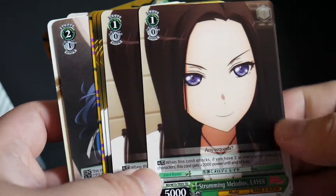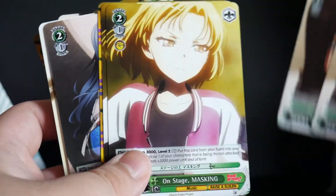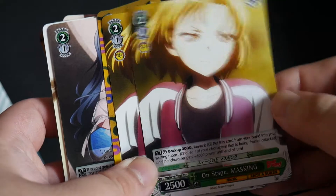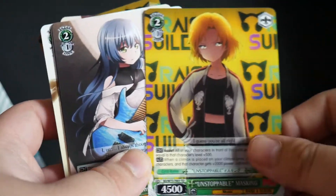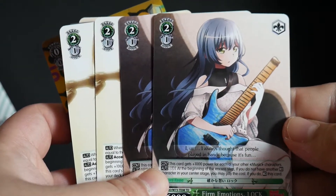Some Strumming Melodies Layer — 2 copies here. 2 backups of Level 2 and your Level 2 Assists.